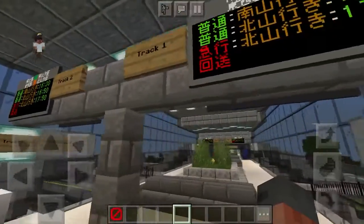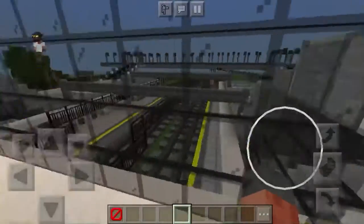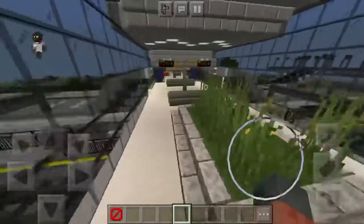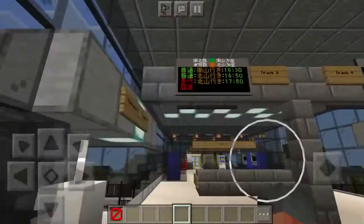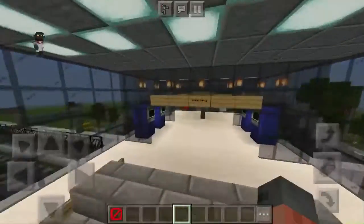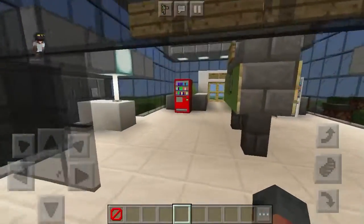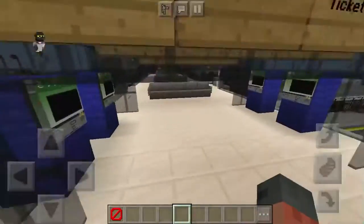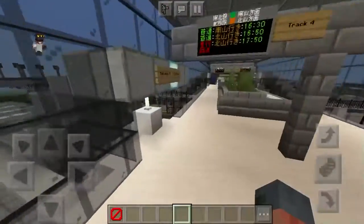Track three and four will be over there. This is a very nice view. On this side we have the departure status for tracks three and four, and then the same ticket area. The flooring we'll have to change soon, but that's for next time. Now let's get into the platforms.